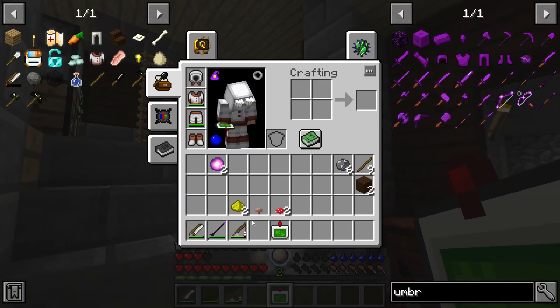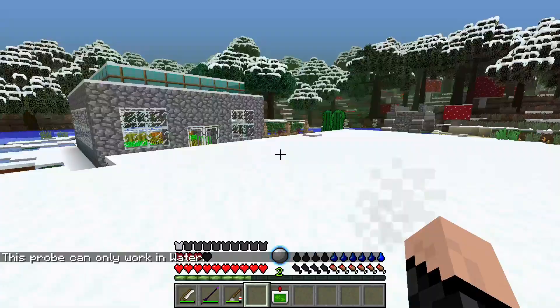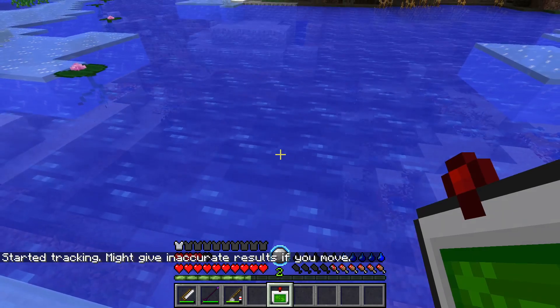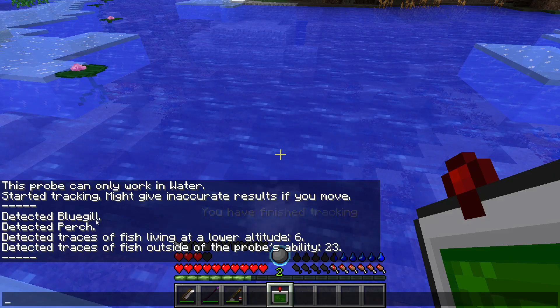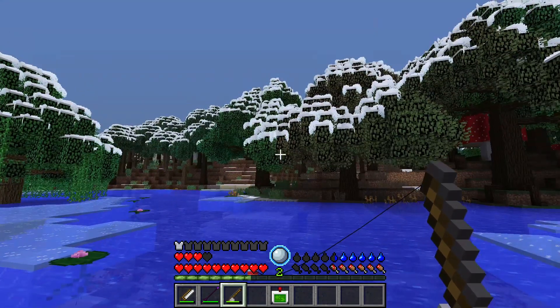I don't know how this works. Max depth 50. Hold shift while tracking for extra information. This probe can only work in water. Let me go over here and we'll see what this does. Started tracking — might give inaccurate results if you moved. Detected bluegill perch. Traces of fish living at a lower altitude. Detected traces of fish outside of the probe. So there's a bluegill and a perch, and that's all it detected.